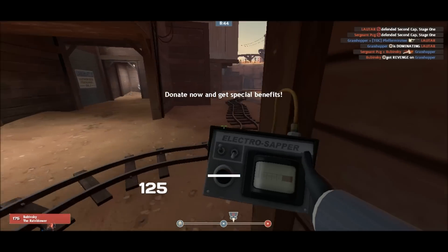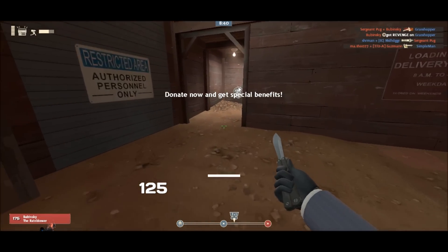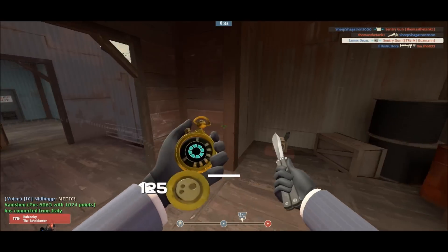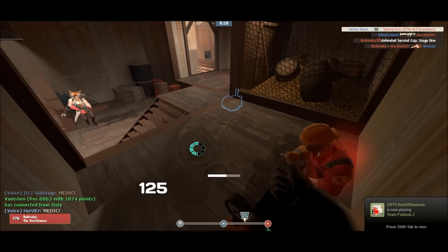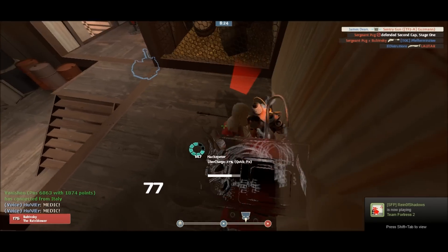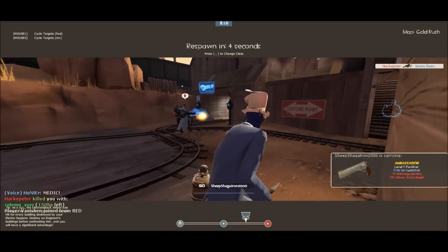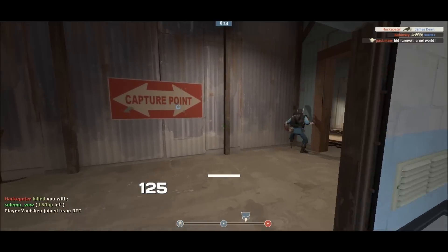As soon as the gates go down, I like to take this route because you avoid the spam of the tunnel. I spotted a sentry to the side, gave it a quick zap, and headed upstairs to the barn where I predicted another engineer setup. The engineer setup was wiped out, but unfortunately I had some bad luck — the medic had the Solemn Vow equipped, which allowed him to see my health and location even when I was cloaked.